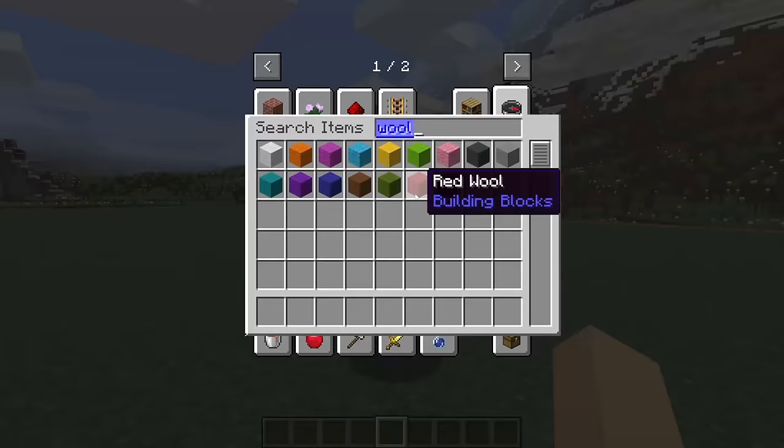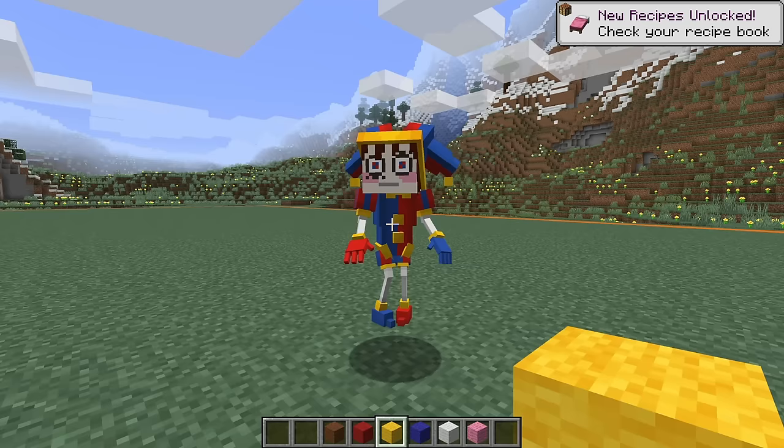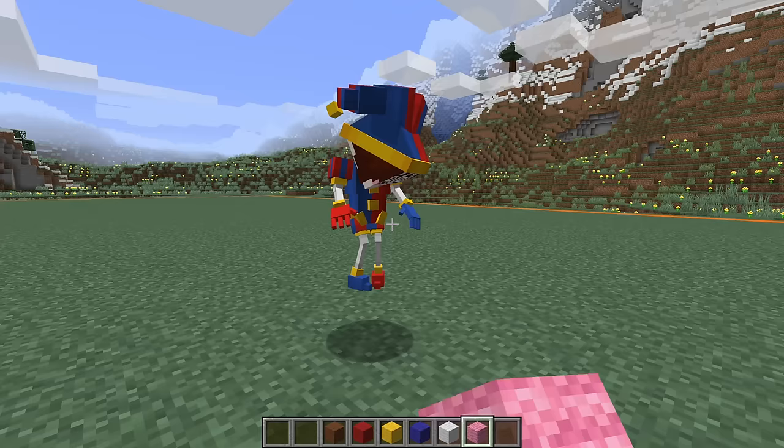First, we need to get some red wool, some yellow wool, and some blue wool. I think Pomni's face is really pale, so we'll get some white as well, and pink for her cheeks, and some brown for her hair. This is looking really good, I don't think we've missed a single colour. Let's give each of these colours to Pomni so she can build with us as well. Pomni knows herself better than anyone could possibly know her, so she'll be an expert builder on this one.